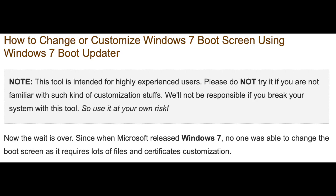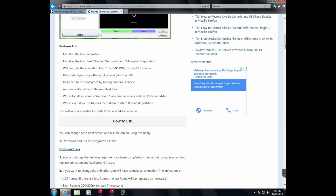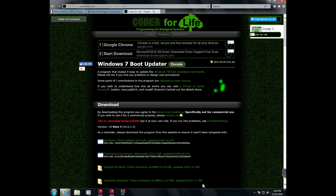I had no issues doing this, but please do this at your own risk. I won't be able to help you fix your PC if something does go wrong. I started by getting the software that will swap out the images — I'll leave a link to the software in the description below. I installed the software, which was very quick and easy.